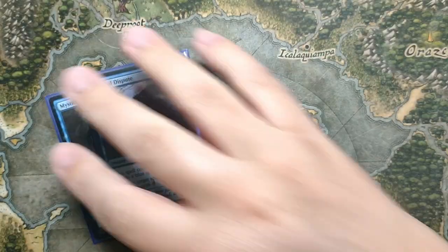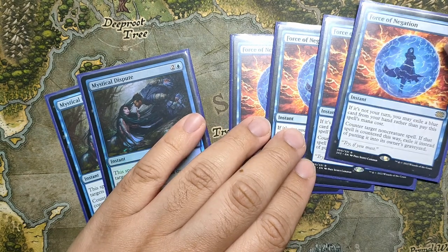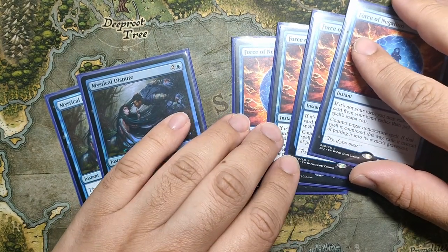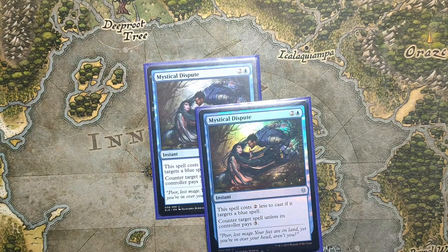We have two copies of Mystic Gate of Sput and four copies of Force of Negation. Four copies of Force is not really arguable — it gives you interaction for a bunch of the combo stuff. Versus things like Tron and Amulet you just need to be able to answer what they're doing. Two Mystic Gate of Sput is a tough one — I'm playing two more on the sideboard. If you could play more cards I would like to play four in the main deck. It's more like a mana leak versus big mana decks but incredible interaction versus things like Murktide.